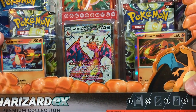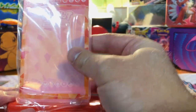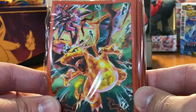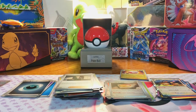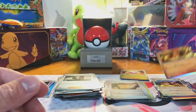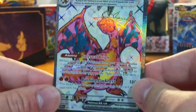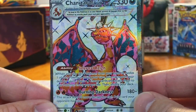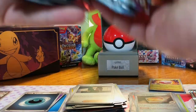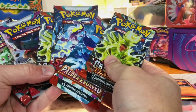Our Charizard EX Premium Collection. So it does come with this card stand here. And our really nice card sleeves. First off, you get a code card. We got our Charmander Hollow Promo and Charmeleon Hollow Promo. Bada-bing. Charizard EX Terra card, Full Art. We got six packs — two Obsidian Flames, two Paldea Evolved, and two Scarlet and Violet.